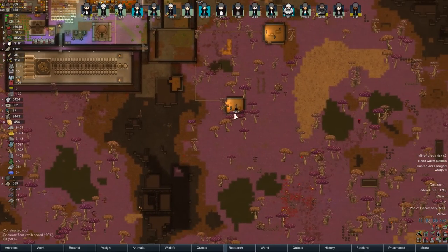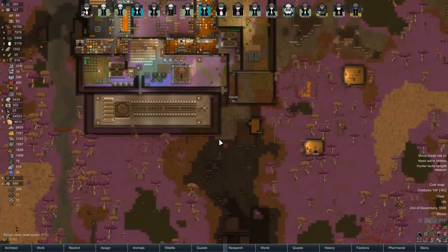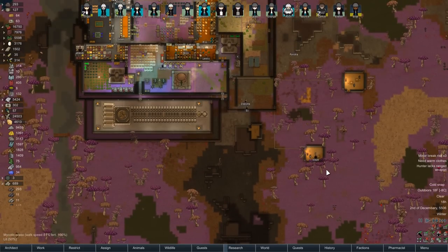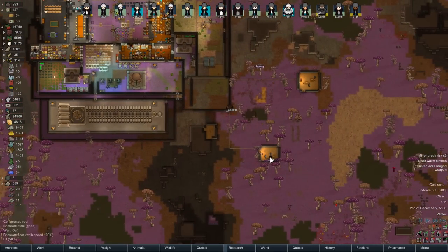We're turning off most of these drills. I'm leaving the plasteel one going just in case we suddenly need more than 1500 plasteel — we shouldn't, that's rather a lot of plasteel. It just gives someone something to do. Although actually, there's really no reason to be using those — go ahead and turn it off. There are other things to be doing.